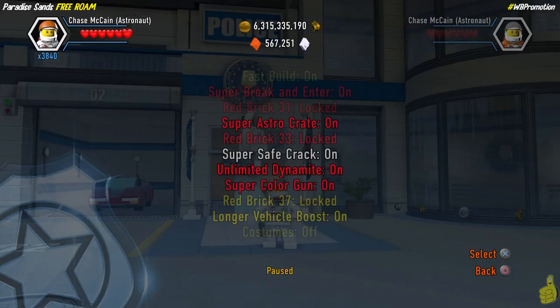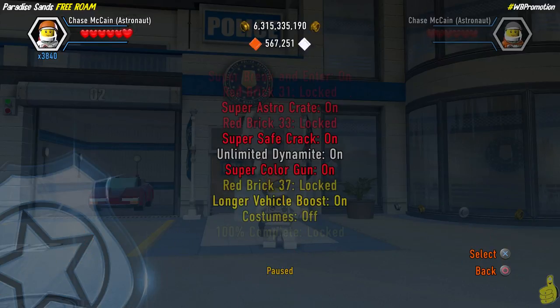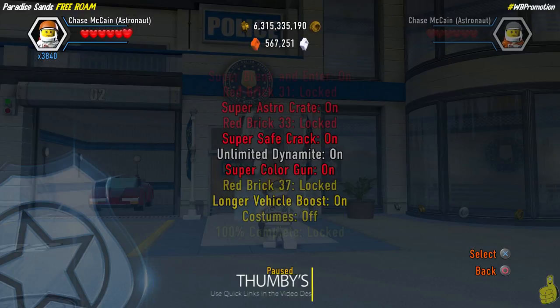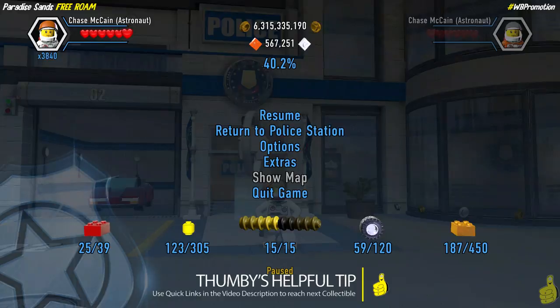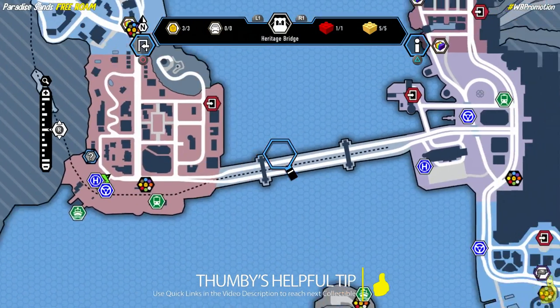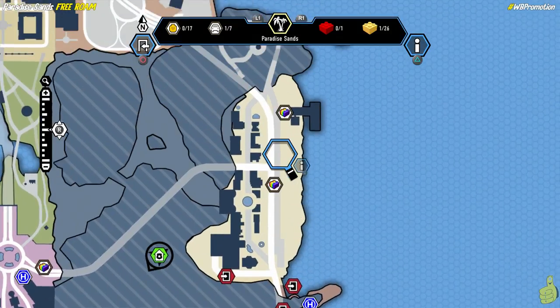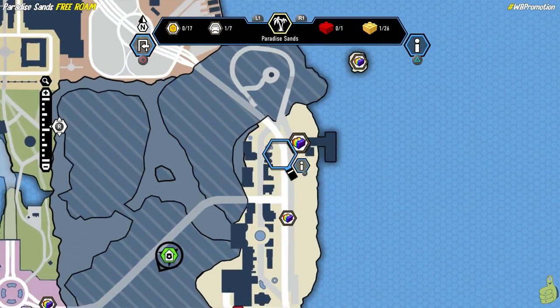So rather than not complete it, we're gonna go ahead and do Paradise Sands first. But before moving too far along, make sure that you have the red brick turned on for unlimited dynamite, and of course, the super color gun red brick as well, because if you have both of those,